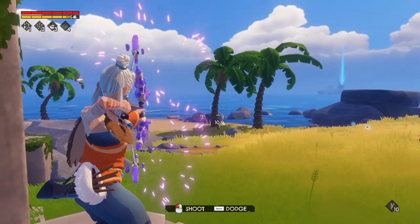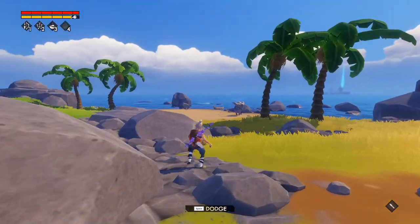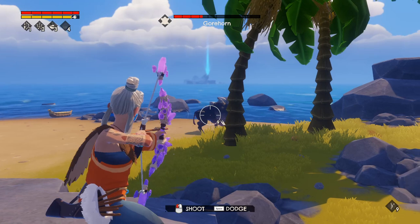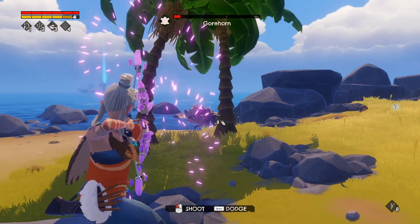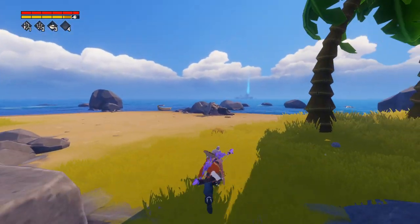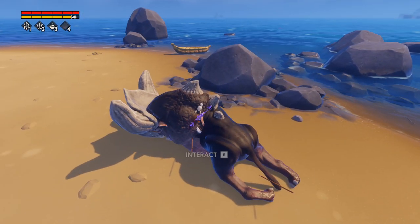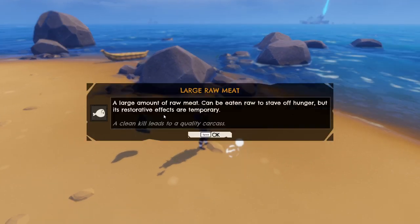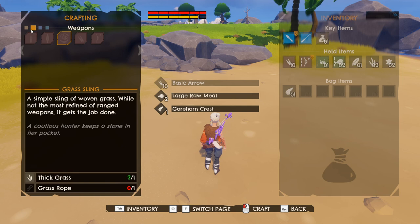Hit him again. How much HP does he have? Can I lock on to him? I can't lock on. Boom! I need your horn — I need it for something. Don't call PETA, okay? It's not a real animal. It's a weird giant beast of doom. Interact. Oh my gosh — did I get my arrows back? Sweet, nice — that's awesome. Gore horn crest, we got it. Took out the massive beast.